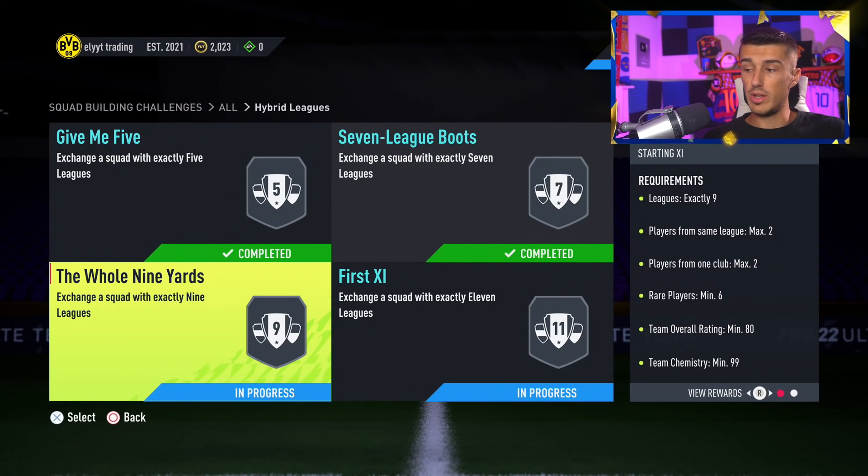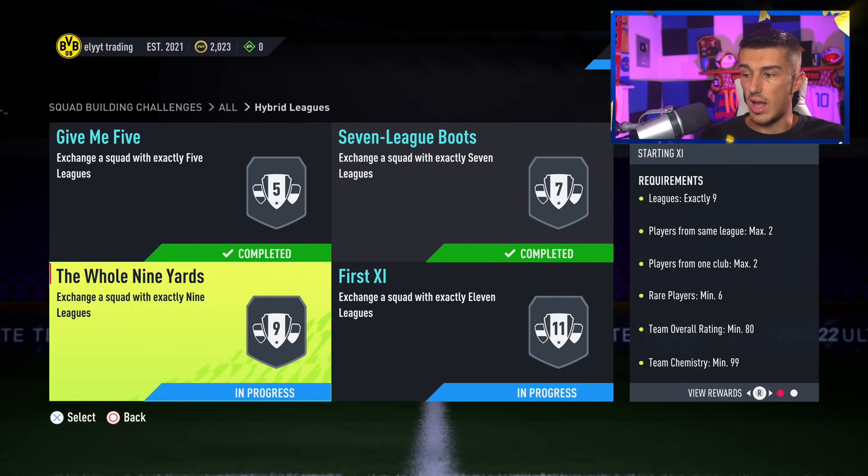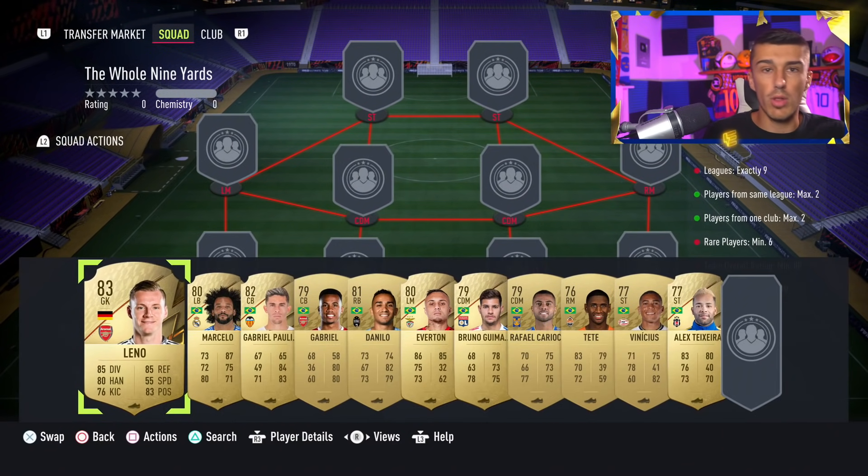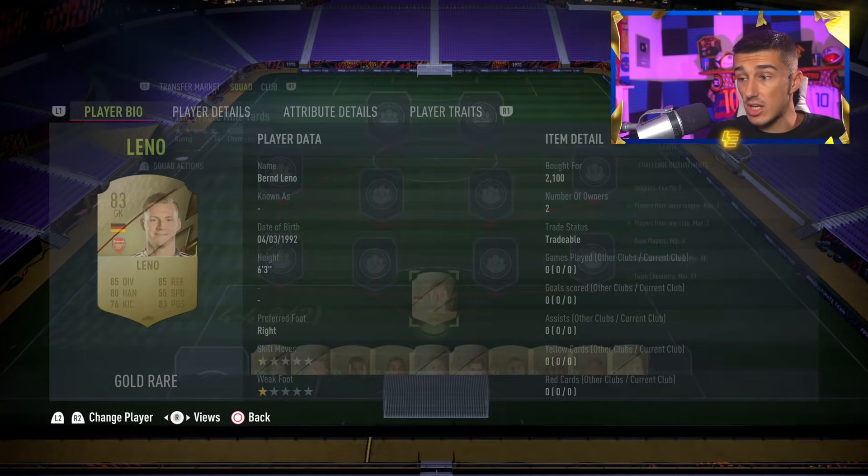The next squad is the Whole Nine Yards, which is an 80-rated squad and you need 99 chemistry, so this one is a little more difficult. I go with an 83 in the squad. Burn Leno actually makes it cheaper alongside the other guys. You need exactly nine leagues — you can have more, not less — players from the same league max two, one club max two, rare players six, and then 80 rating and 99 chemistry. We're going Burn Leno in goal — he's actually quite cheap, only 2,000 coins for an 83.